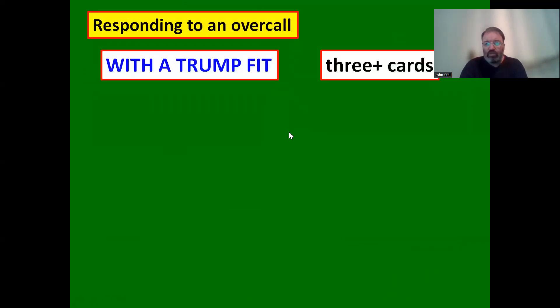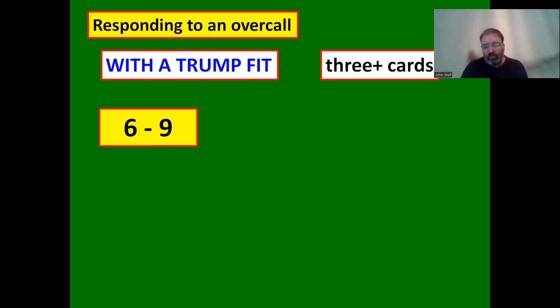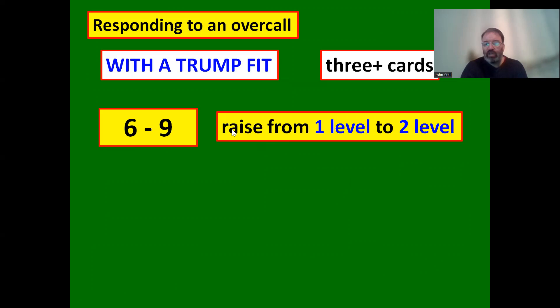Responding to partner's overcall: with a trump fit you only need three cards. When partner opens a heart you support with four hearts to show an eight-card fit. But when partner overcalls, they're showing a five-card suit, so you only need three cards to support. Use the same limit-bid structure: if it went one heart two hearts, that shows six to nine points and a four-card suit. After an overcall, you raise one level with just three-card support and six to nine points.